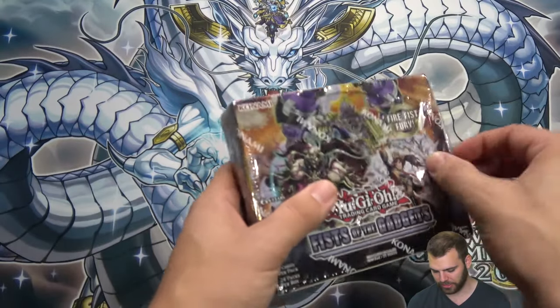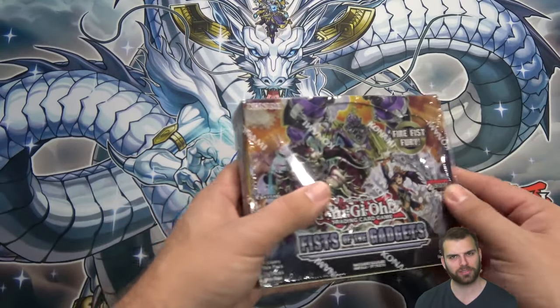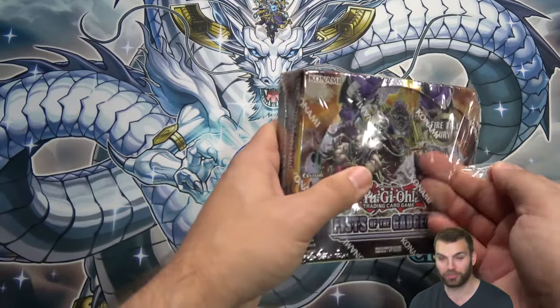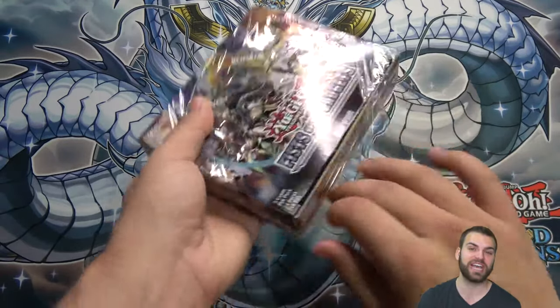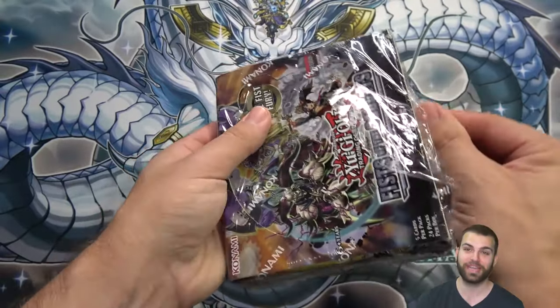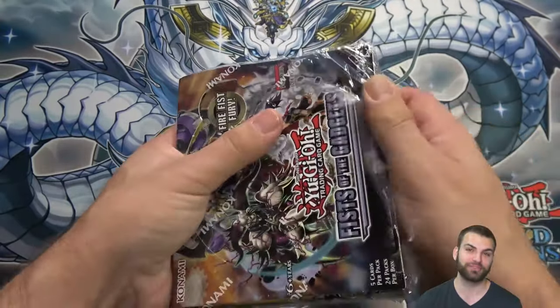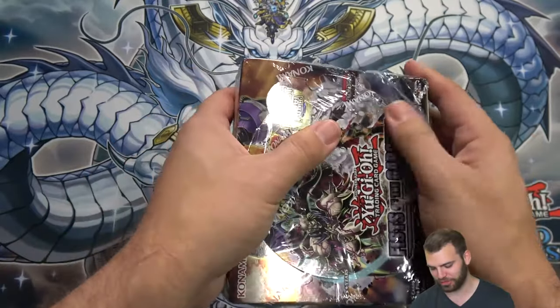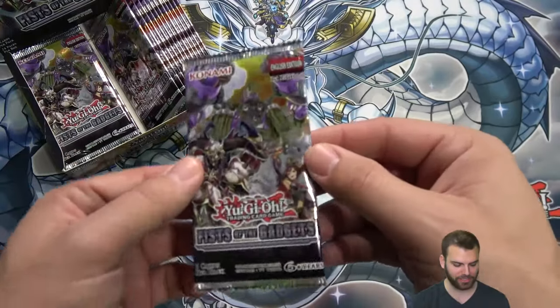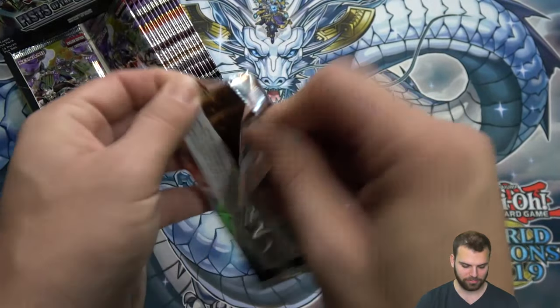I know we're mixing with a couple different cards — I believe it's Genex support for the machines, maybe gadgets. You might hear a little bit of construction; that's actually the Yu-Gi-Oh Simply Unlucky Game Shop being constructed. Fist of the Gadgets, first pack here — first time opening this set.